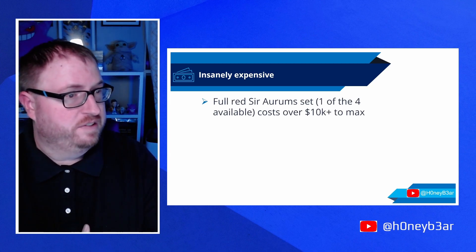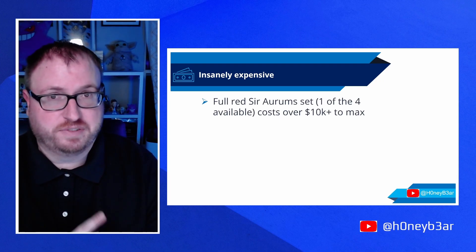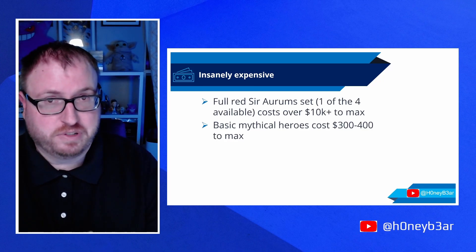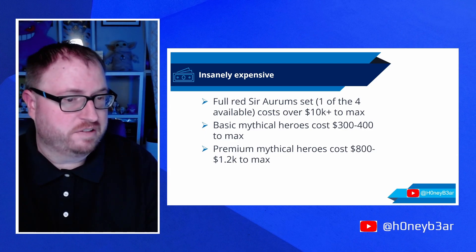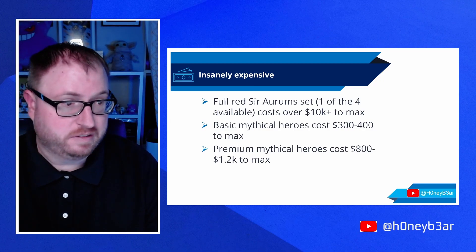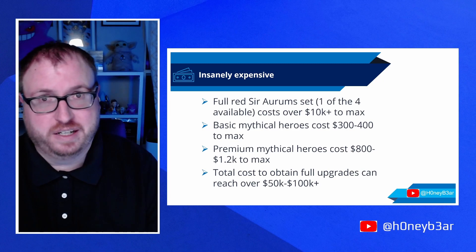This game is insanely expensive. A full red Sir Arum set — which is armor, four different sets with different troop types — a single set costs over $10,000 to max. A basic mythical hero costs $300 to $400 to max out. A premium mythical hero, think Jack or Asmodeus, is $800 to $1,200 to max, and there are some that are even more than that. If you're looking to buy every single upgrade in the game, you're looking at $50,000 to $100,000 depending on what you buy. It's crazy.